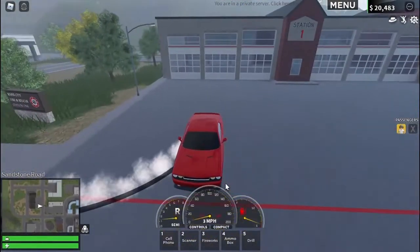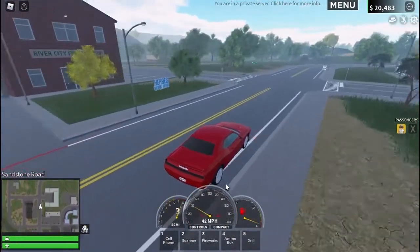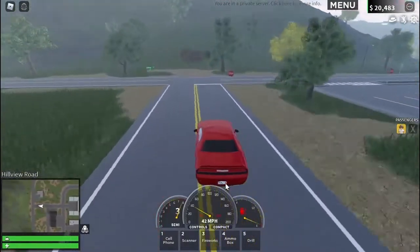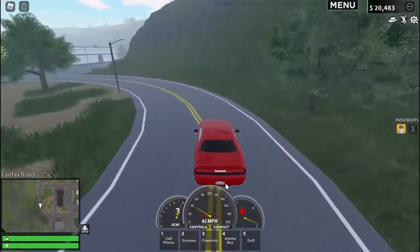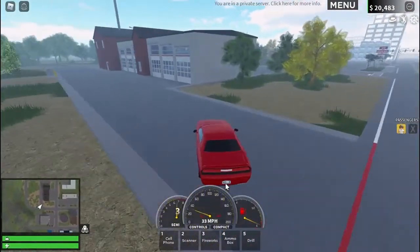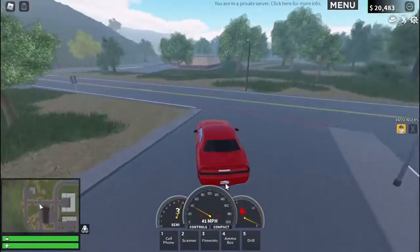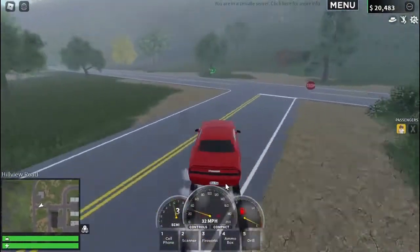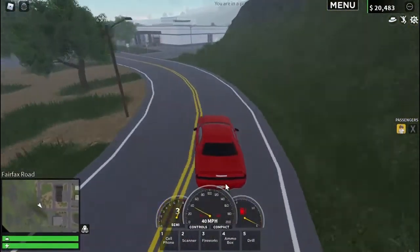So currently I'm holding W and my car is reversing. You want to bring this up to third gear — it should say three over here and it should be in semi-mode. You also need to have a sports car for this. It won't work in a normal Honda Civic or a Toyota Corolla; it needs to be a sports car. If you don't know which vehicles are sports cars, I recommend going for a good-looking expensive car, which will most likely be a sports car. This is, for example, the Bullhorn Determinator — it's only $80,000 and it's a sports car.